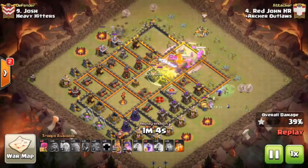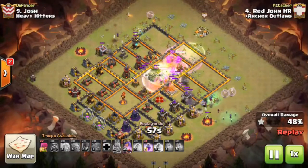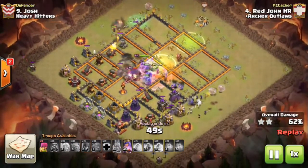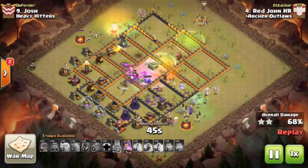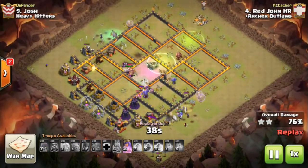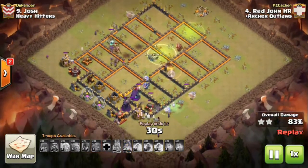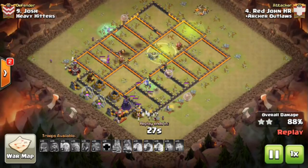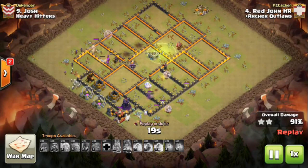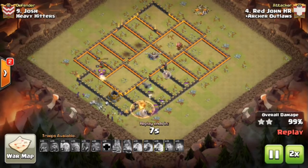Two jumps let him easily access the whole base — he gets through the core, guts it, takes out the heroes and clan castle, then allows the witches on the sides to continue their walks while picking off side point defenses. The bowlers keep working through. The queen is standing in the back with her ability saved — that's going to be key. Only a wizard tower left, it goes down, and Red John secures the first 10v10 triple of the week.